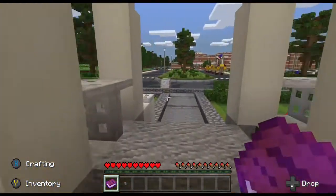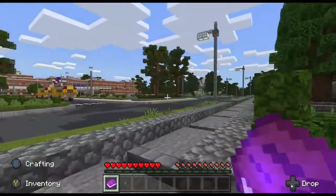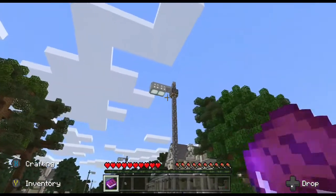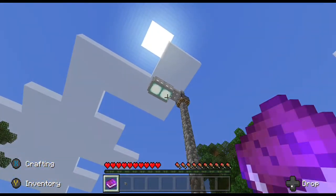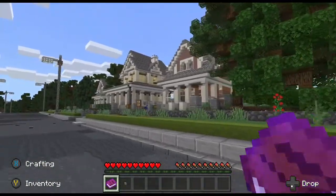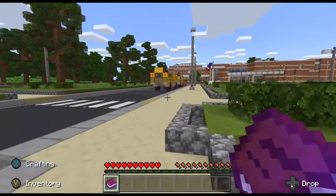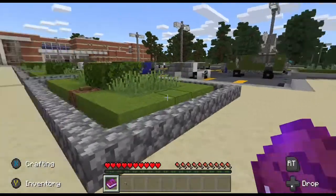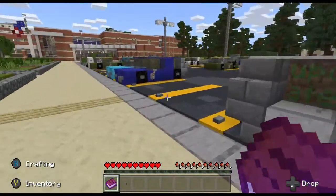Let's keep checking things out. Let's go over to the main school. I like the detail. Those are those things that you normally see in the ancient city, I think. You see those in the underground ancient city on the regular map. These cars are really detailed too. We already saw the bus, but they've got some cars over here.